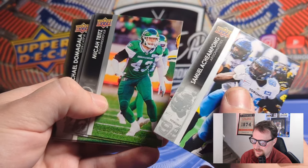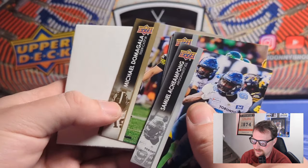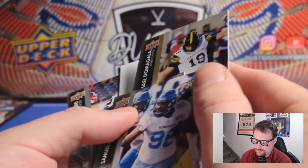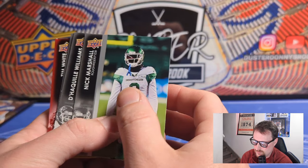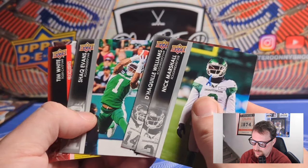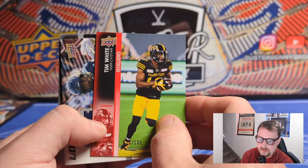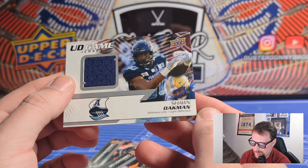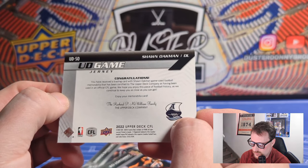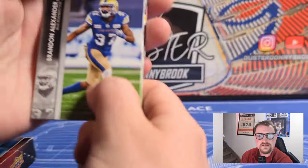Keep hitting exclusives one after another. Michael Domagala, the kicker for the Hamilton Tigercats, on a gold parallel. I'll open packs and save the big cards for the end. This pack looks like a game jersey - and yes, our first game jersey: Sean Oakman, defensive lineman for the Grey Cup winning Argonauts. Another UD Exclusive of Tim White, 100 out of 100. These are going to be far more common than it seems since Upper Deck never tells you the odds on numbered cards.